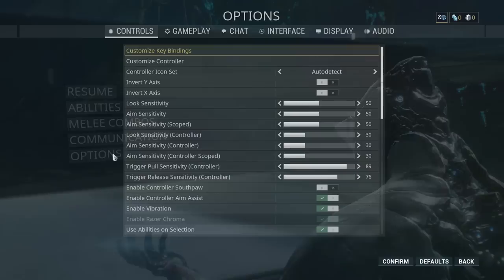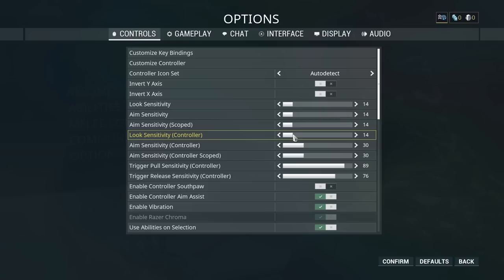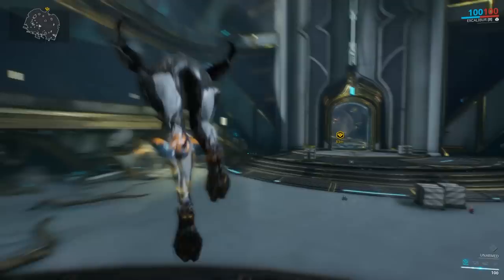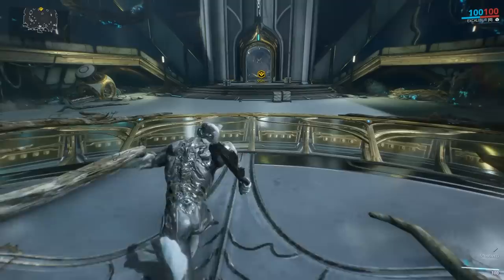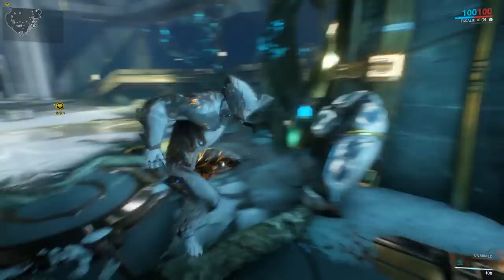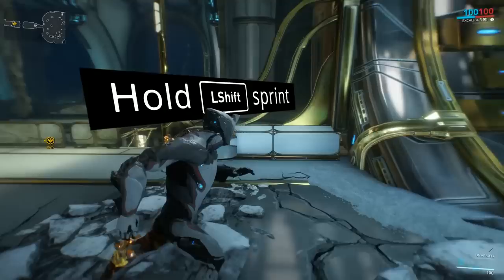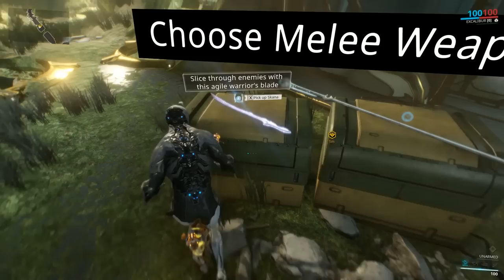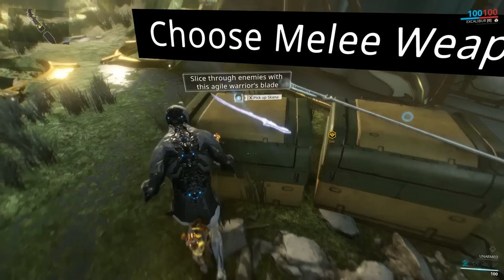The first thing you need to do is go to your control options and lower your sensitivity — it always starts off way too high, making targeting harder. The yellow marker tells you which direction to go; it's the same objective marker throughout the game. I'm going to teach you basic movement: run forward and slide along the floor. When you're sliding, press jump and you'll do what's called a bullet jump — usually the fastest way to get around Warframe, and you evade enemy fire. Always keep moving because if you stand still you're likely to get shot. You can also double jump to go longer distances or get higher up.